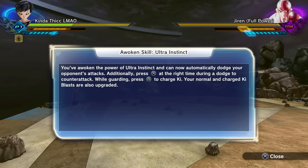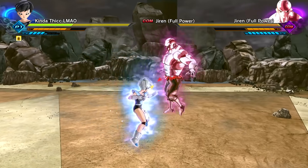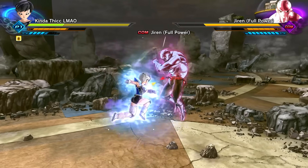Holy crap, did you see that? That animation is crazy cool! 'You've awoken the power of Ultra Instinct and can now automatically dodge your opponent's attacks. Additionally, press X at the right time during a dodge to counter-attack. While guarding, press Triangle to Ki Charge. Your normal and charged Ki blasts are also upgraded.' I'm trying to test this out - the dodge is so cool, and you counter just by pressing X.